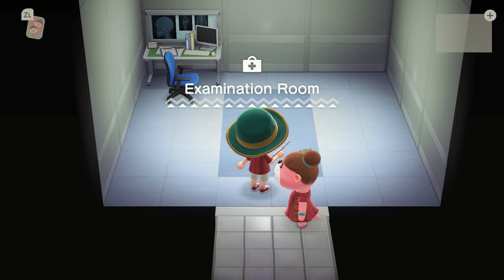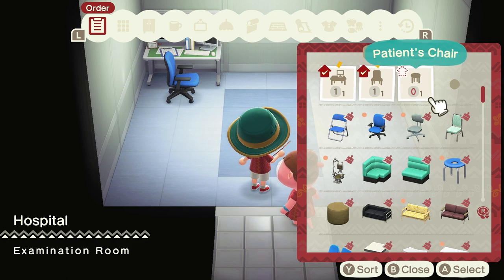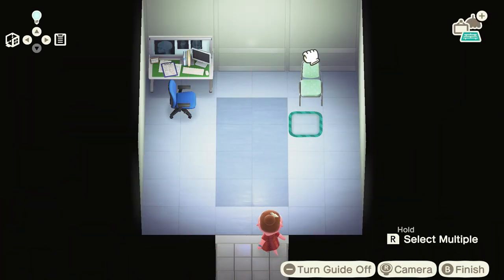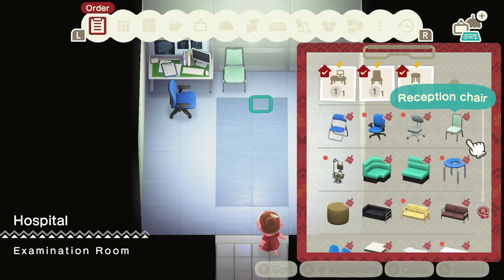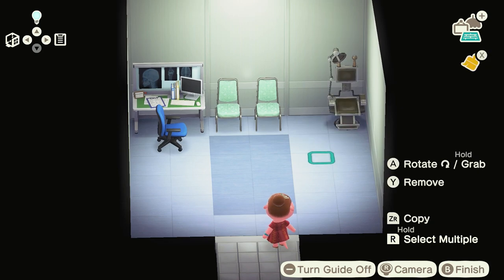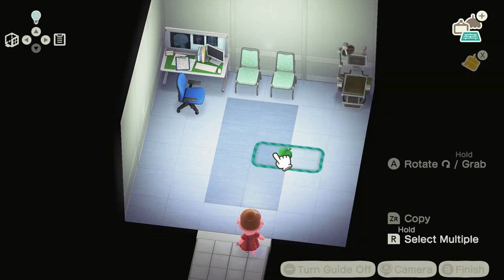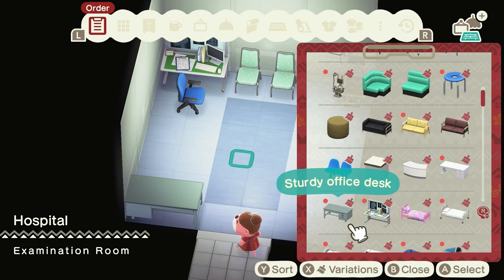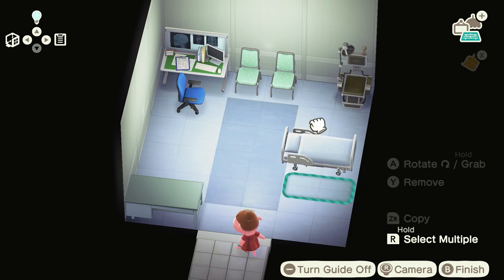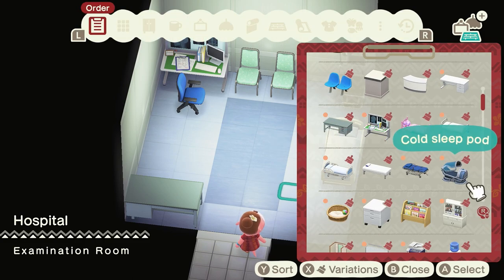We need to go back and do the wallpaper. Now for the examination room — we need a patient's chair, so let's go with one of these. Maybe two chairs. We've got the desk, and let's get a hospital bed — actually, a modern hospital bed. Okay, this is the examination bed.